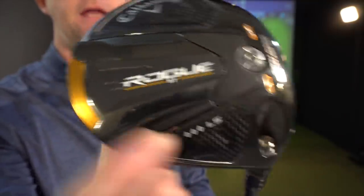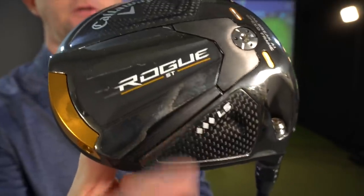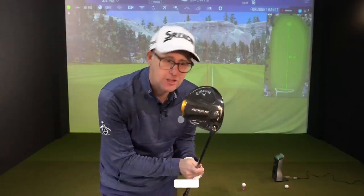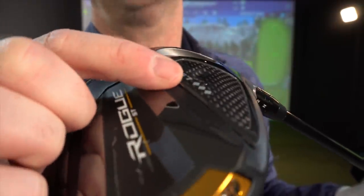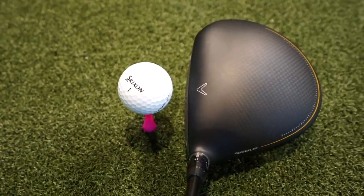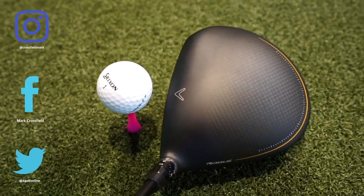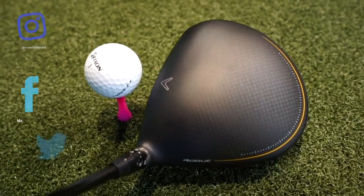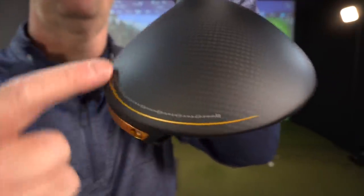We have the low spin Rogue ST Triple Diamond. This thing looks like a beast - it's a 450cc head shape, slightly smaller. It's got all the tech that Rogue has, which we'll talk about. Let's get diamonding. Anyone who's seen my Rogue videos - this has very similar tech. We get a classic Rogue shape: silver face, dark top, little bit of graphite comes through, gold around the back.